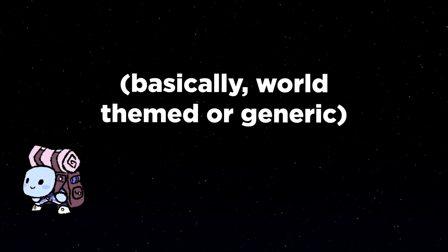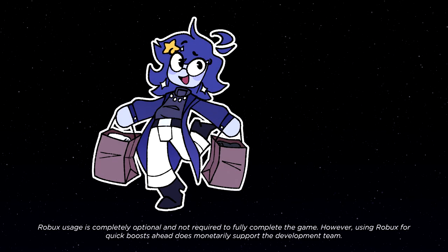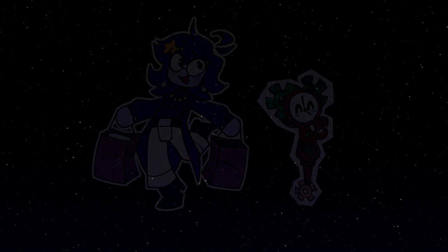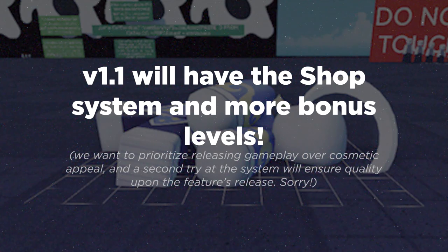You'll be able to obtain both world-specific and general clothing items, such as outfits, accessories, and more. Shops are located both in the hub as Novella's shop and in the game worlds from their NPC inhabitants. And don't worry, obtaining all clothing will not be a 100% requirement. Unfortunately, we will not be able to ship this feature in the first release because we want to rewrite the system's code, so save up the Stardust for a post-release shop update.